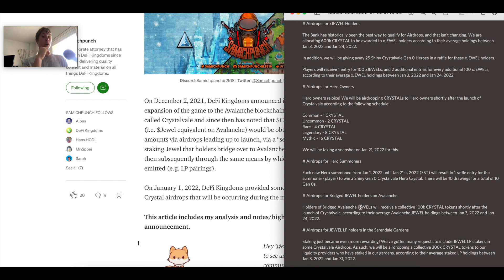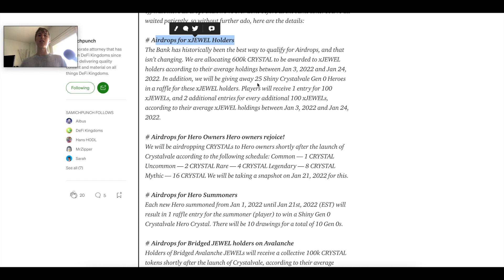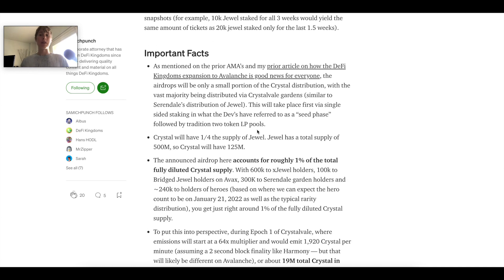The next category is airdrops for bridged JEWEL holders on Avalanche — only 100k Crystal, but the pools over there are a lot smaller. Sandwich Punch's article covers the same breakdown: 600k Crystal goes to xJEWEL holders based on 100 xJEWEL according to average holdings, plus the Crystal allocations for heroes.